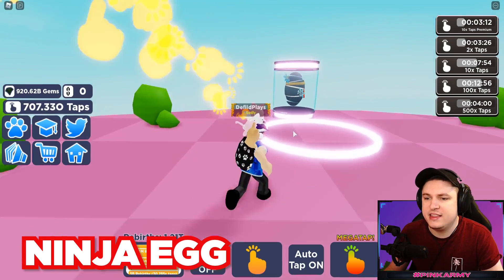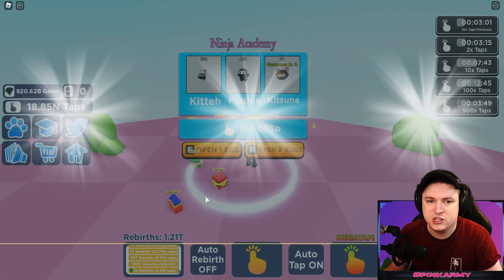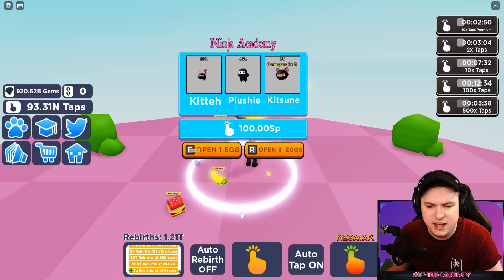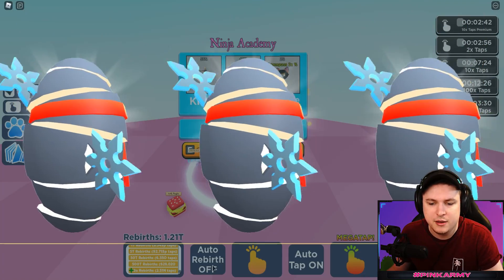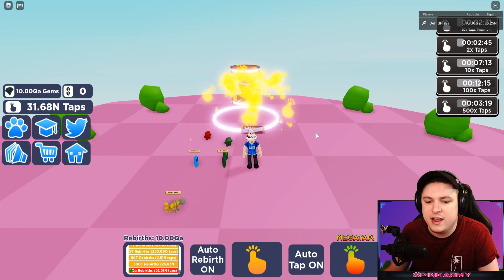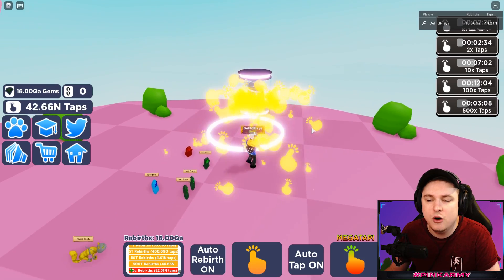We've arrived at the ninja egg island. This gives me enough stats to super rebirth - I need 31 qa rebirths. Starting off you'd need 1 qa, then 10, then 20, then 30, so it scales up. Right now I'm getting so many rebirths and pets. With auto rebirth on I'm now at 8 qa, then 10 qa. Every time we rebirth we get double rebirths, so I technically just have to wait about 15 cycles for the super rebirth.